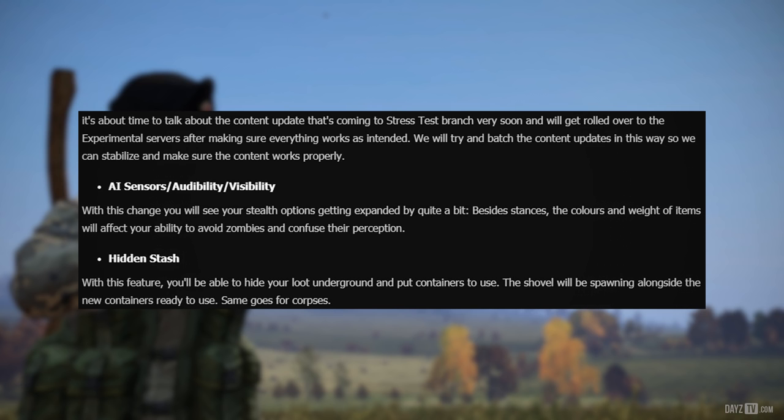But in the future, the colors and weight of items will affect your ability to avoid zombies and confuse their perception. By colors, I guess this means if you're wearing a bright yellow raincoat you're more visible than if you were wearing camo. By weight, maybe the more weight you're carrying the more audible your character would be.